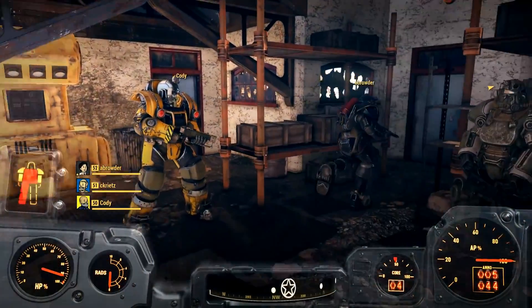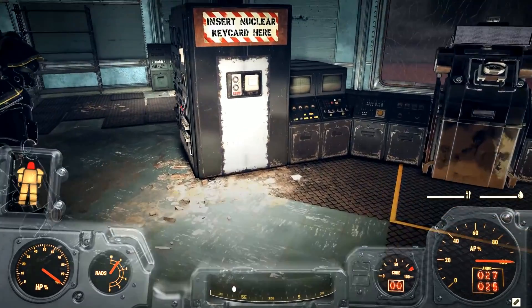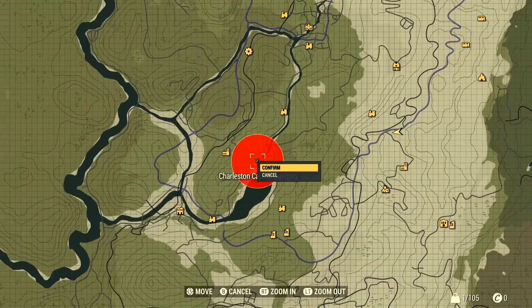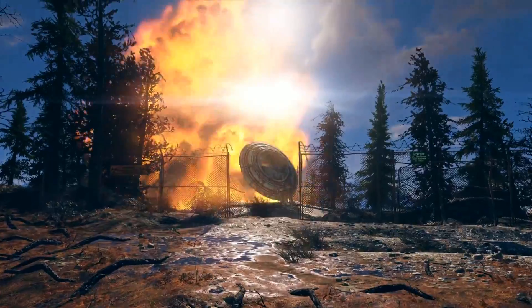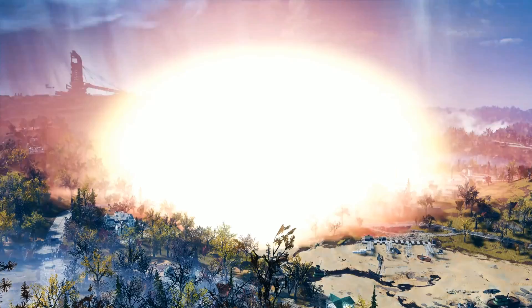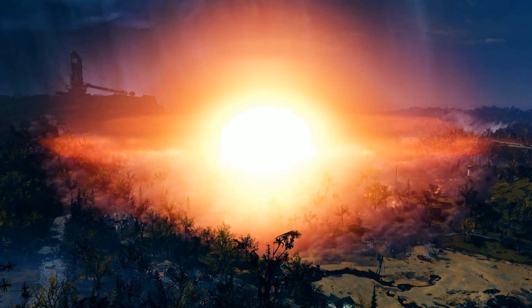Get that power armor on because we've got a ton of Fallout 76 news to go over right now, including very important beta news. This is extremely important — it will apply to those of you on Xbox One, PS4, and even PC. You're going to want to check your beta client for any updates before actually sitting down to play the beta. I'll explain in just a moment.